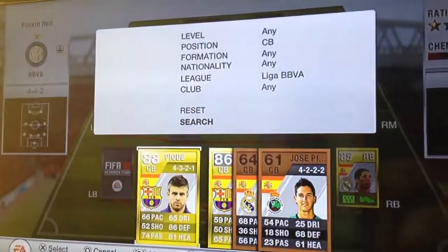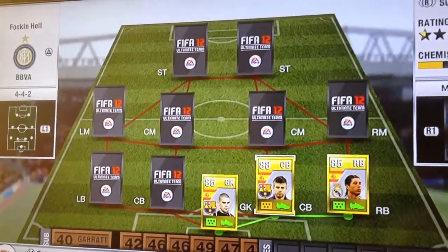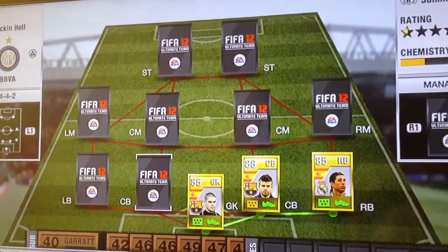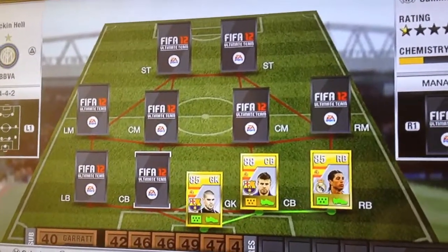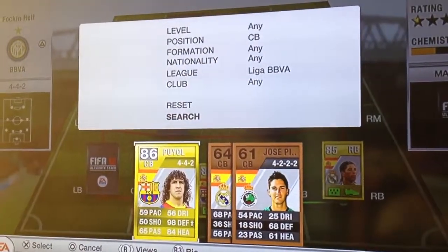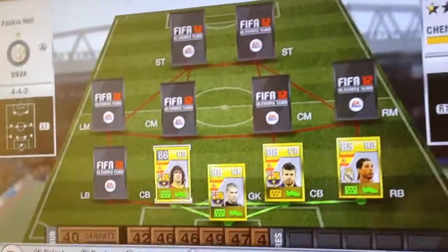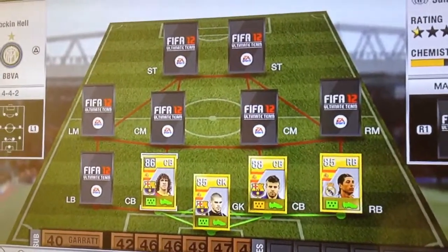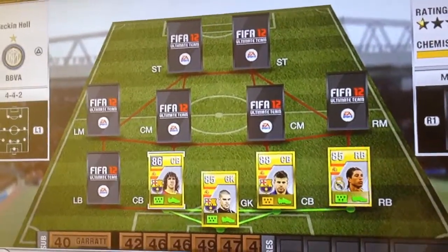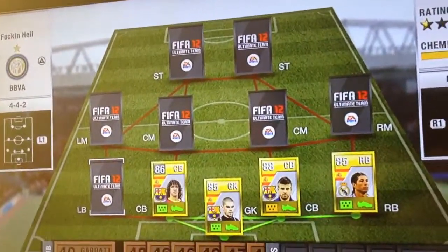At centre back we have Gerard Pique. He's just a big tank centre back — 6 foot 5 or 6 foot 6, very tall, and kind of quick for a tall man. Our other centre back is Puyol. People say he's really slow but in my opinion he's not that slow. I'm hoping to save up coins for the 89 Team of the Season Martinez to stick next to Pique.